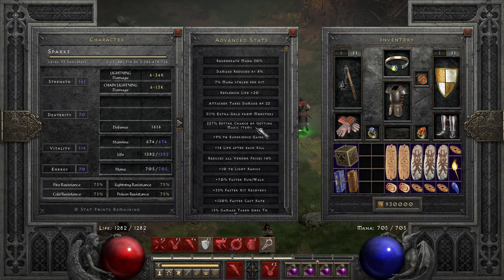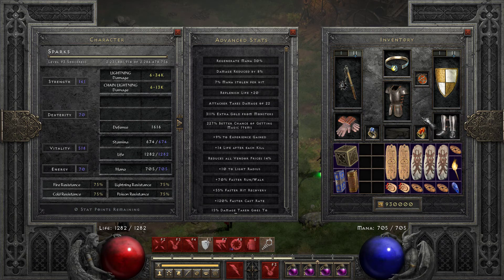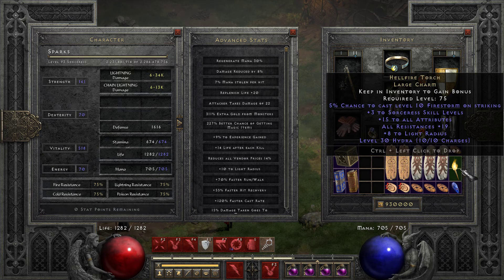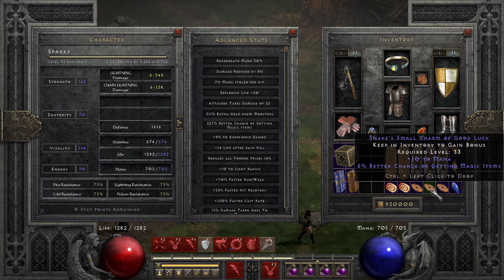Her MF right now at this current setup is at 227. Since I swapped her over to the Griff and away from the Viper's Magi to Enigma, this helped her maximize her life and her MF. She's using standard Arachnid's and the best War Travs that I had in the inventory. A 15-19 Torch and Anni.